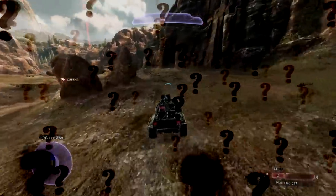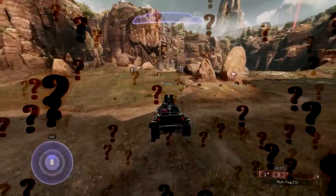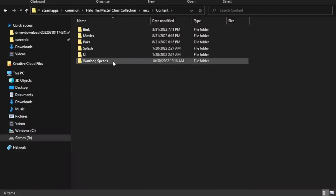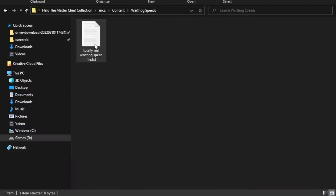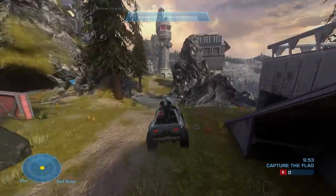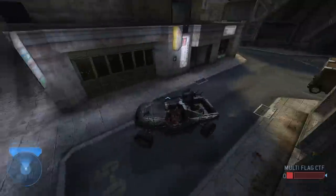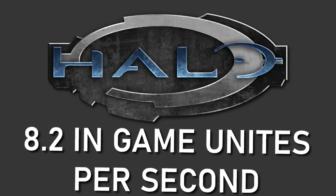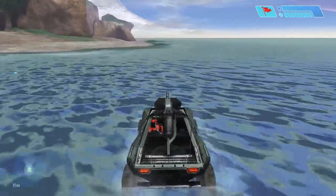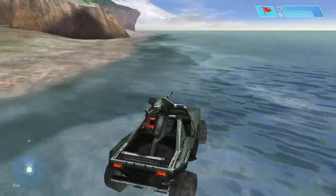Just to start things off, this ended up being way, way more complicated than we ever thought it would be. Some people might say, why don't you just look at the in-game files and figure out from there? That's a good point, and you can do that, but then we would end up with a number that's kind of arbitrary — like 8.2 in-game units per second — which doesn't tell us anything specifically about the Warthogs.